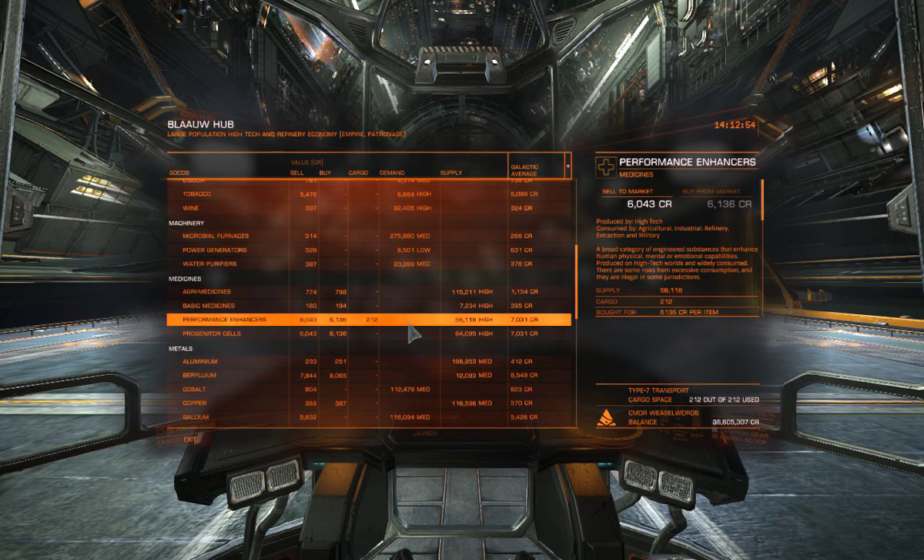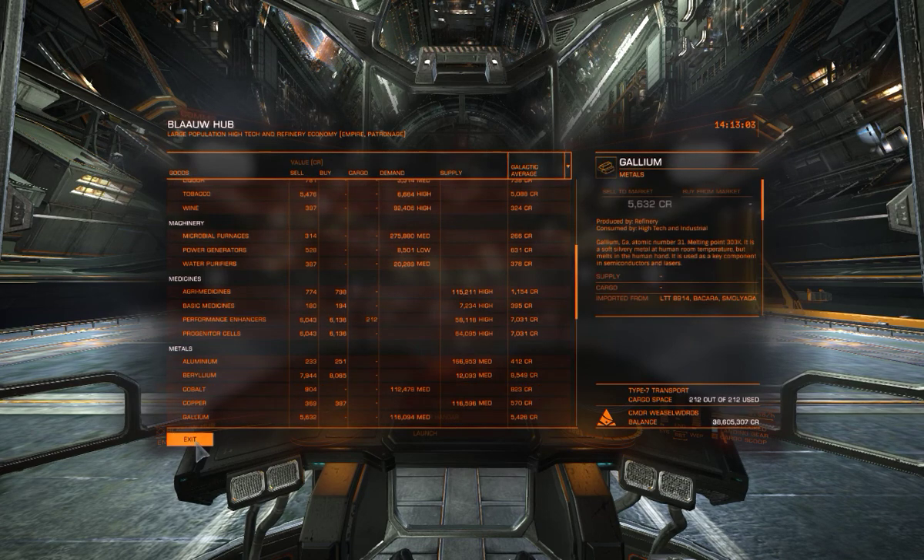It might be worth kitting out your ship to have as much cargo space as possible. Here I'm in a Type 7 transporter. I've dropped as many modules as possible and filled up with as much cargo space to make as much money as I possibly can.